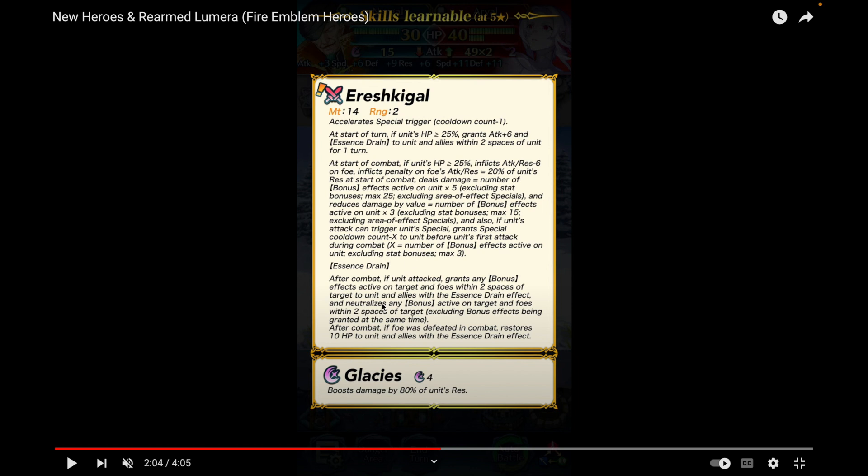On top of Essence Drain stealing and neutralizing bonuses, he restores 10 HP to unit and allies when he defeats a foe. Essence Drain is a brand new status that fits perfectly — in Fire Emblem Seven, he was literally trying to steal people's quintessence. He's probably the best unit on the banner and is going to be a menace in Aether Raids and Summoner Duels.